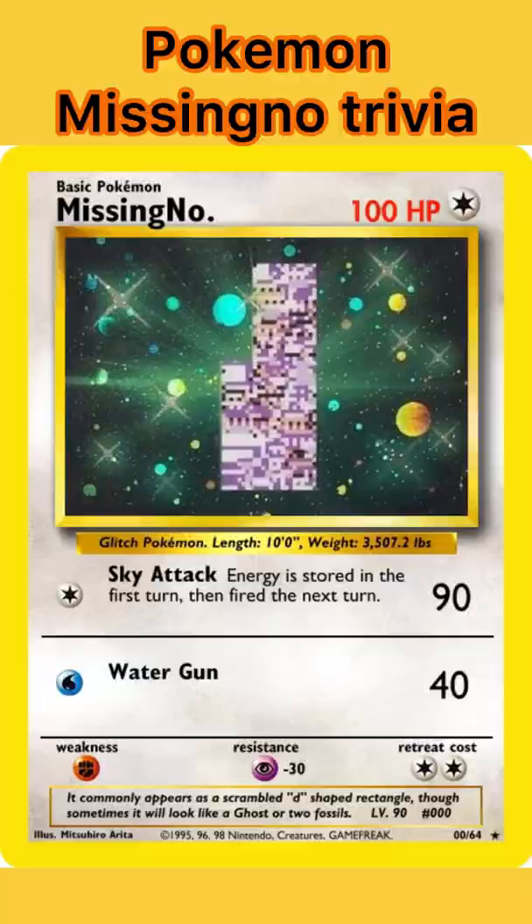Also, random fact: if you transfer MissingNo to Pokémon Stadium, a variation of the substitute doll appears — possibly what MissingNo was originally supposed to look like.